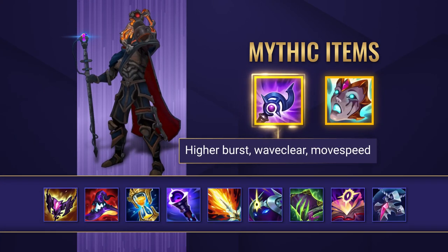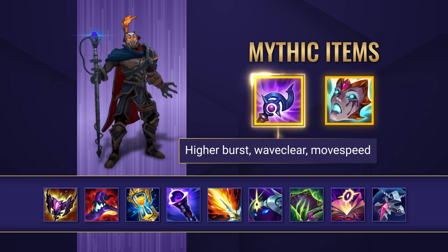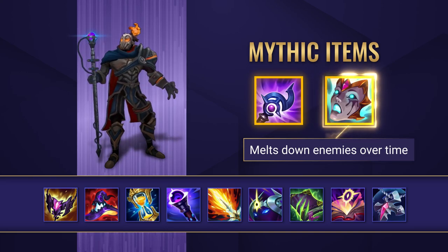Luden's Tempest is a solid Mythic item to take on Viktor. It increases his Burst as well as providing Movement Speed, Wave Clear, and scaling Magic Penetration. Liandry's Anguish can also be a great choice though, giving him all of that Burn Damage, which really helps against enemy team comps with more overall health.